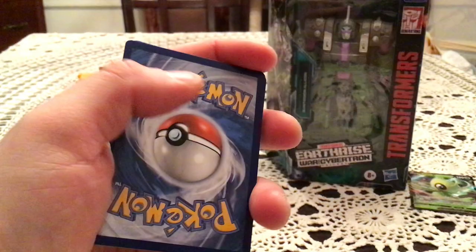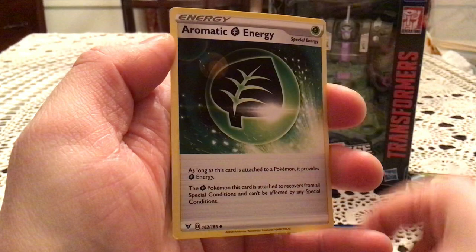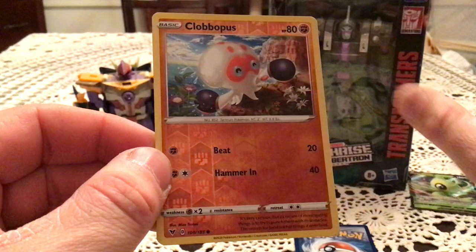We'll start off the Vivid Voltage pack with a Drillbur, Oshawott, Duskull, Ferroseed, Riolu, Beedrill, Dewott, and Aromatic Energy. Reverse is Clobbopus — oh, it makes me so happy to see this guy! My favorite Gen 8 Pokemon by far. Just those little wobbling arms when you see it in battle — fantastic.